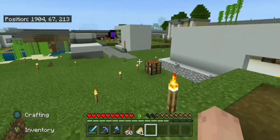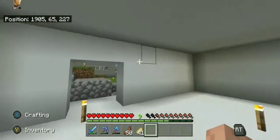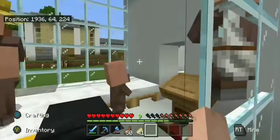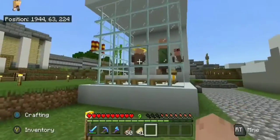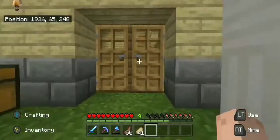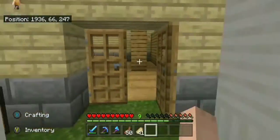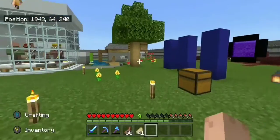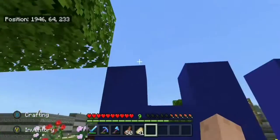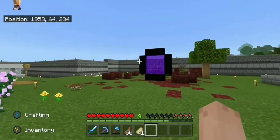Over here we have this little base - it's nothing much but it's where the villagers are going to sleep. There's a few little villager houses like this one, and this is where all the villagers are at the moment - that's where the little breeding place is. And we have, of course, our Lightning Library. I really like the name of this one, it's pretty cool. And here's my portal - that's pretty good. And over here we have my nice barn.